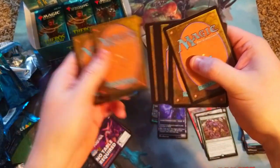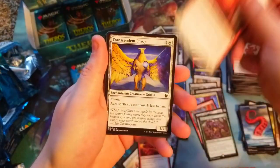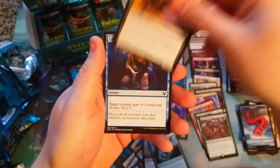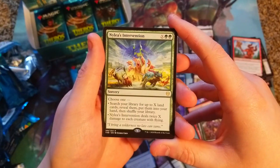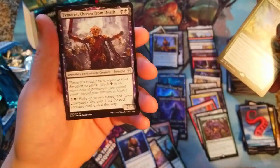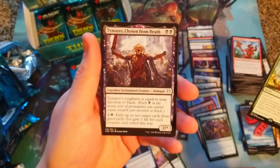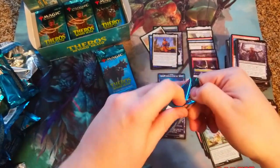Running on almost 20 minutes for this video but I'll edit it down. Spawn, Storyteller, Possibility, Oracle Envoy, Surge, Thirst for Meaning, a Harpy, Plummets, Chain to Memory, and our rare is Nyla's Intervention - very cool. Oh, there's a normal version of Tymaret Chosen from Death again - so we've now gotten three: two constellations, one foil, and a normal version. That's funny! Two packs left.